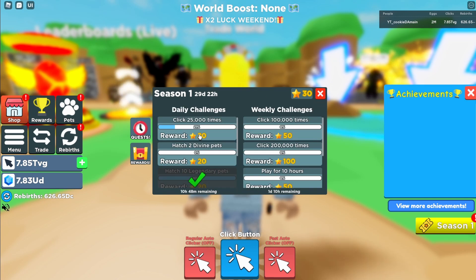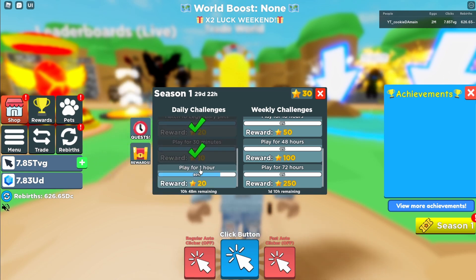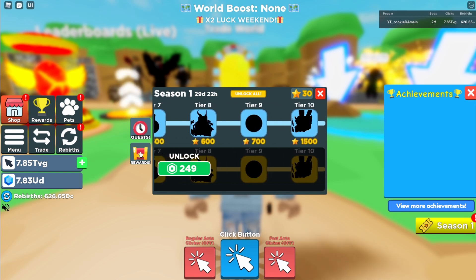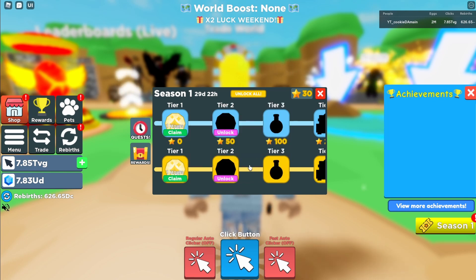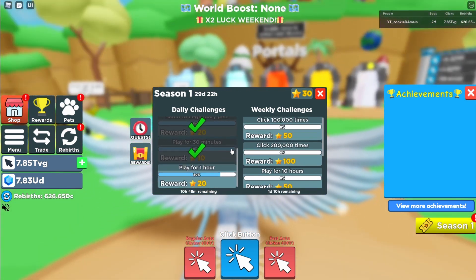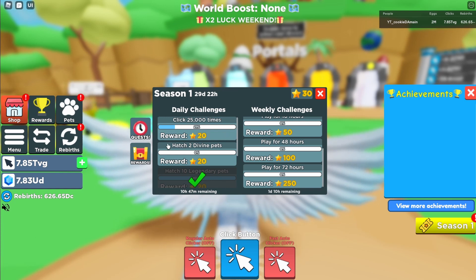The quests say: click 25,000 times, click 100,000 times, click 200,000 times, play for 48 hours, play for 72 hours, 10 hours, and play for one hour — these are daily challenges. There are 30 things total and the max is 1,500. Let's go ahead and unlock the premium pass. It costs 249 Robux — purchased it, and now we have the premium pass. It has two divine eggs and play-time tasks I can easily complete throughout the week.